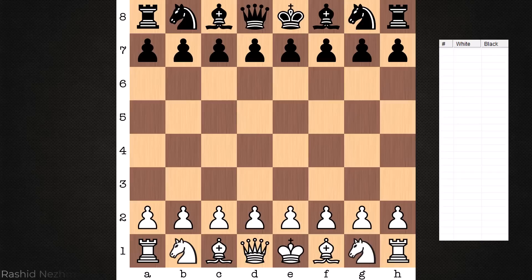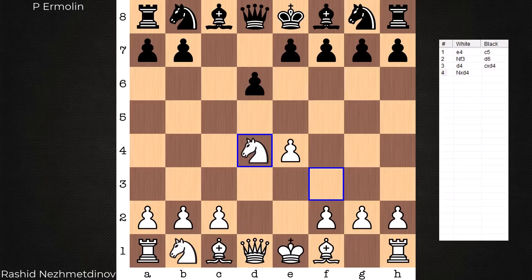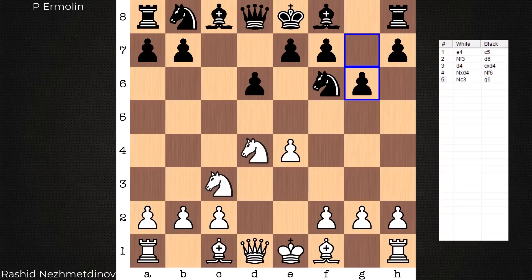Hi everyone, it's Jerry. Let's have a look at a game that was played at the 1946 Kazan Championship. On the white end, Rashid Nezhmetdinov, playing against Pete Ermolin. On board we have an open Sicilian Dragon. What variation does white go with to defeat the dragon so fast? F4 — the Levenfish.